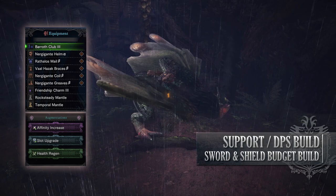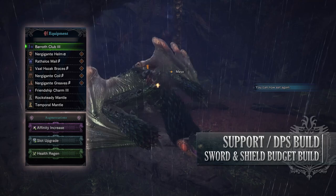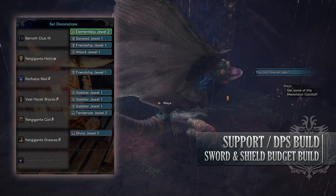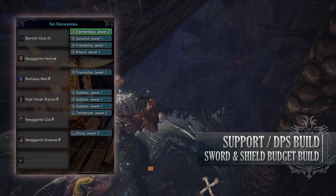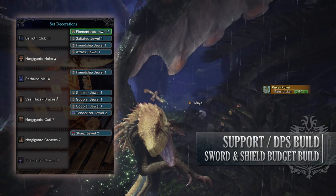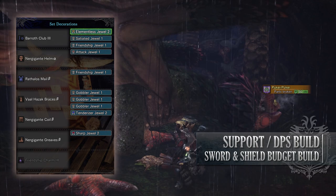As for your jewels, there are a few mandatory ones for this build to work. Firstly, a couple of Friendship Jewels are required to get Wide Range to max. Afterwards, go for some Gobbler Jewels to increase the rate that you drink potions. The Sated Jewel to provide the Free Meal skill. This first set of jewels will max out your support or healer viability, but the remaining jewels are for your DPS — this includes an Elementaless Jewel which boosts the power of the Baroth Club, an Attack Jewel to get Attack Boost to level 4, a Tenderizer Jewel to max out Weakness Exploit, and a Sharp Jewel to allow us to keep that blue sharpness for a little bit extra.